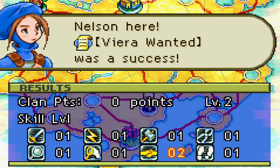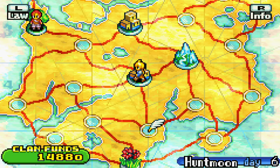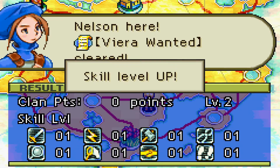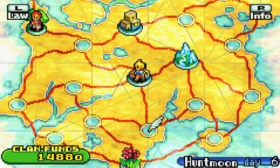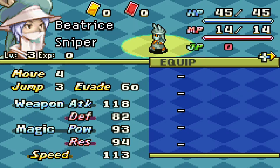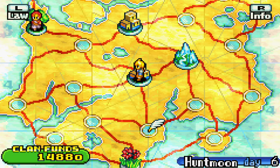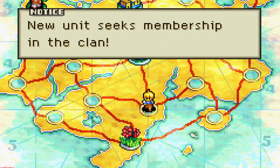You're going to accept that mission dispatch, move four spaces, save the game, and then move to the fifth space. Each time you don't get an assassin, you're going to reset until you finally get one.